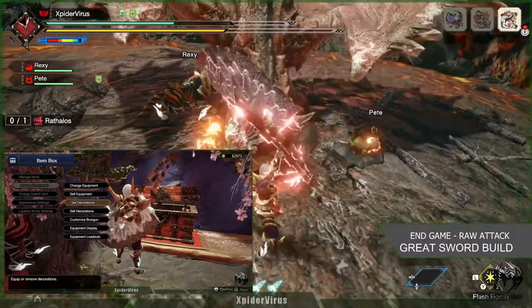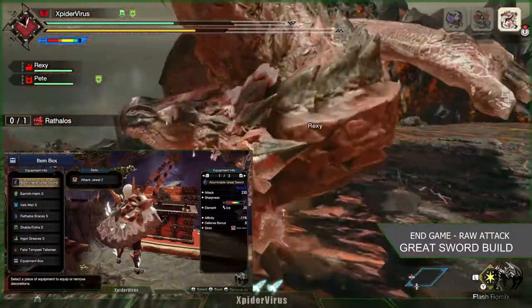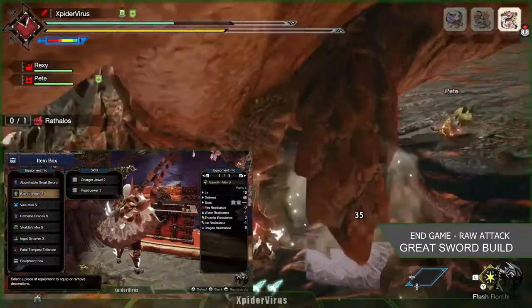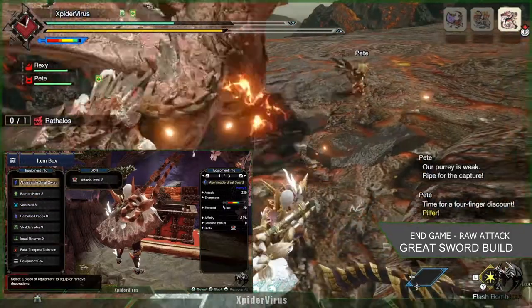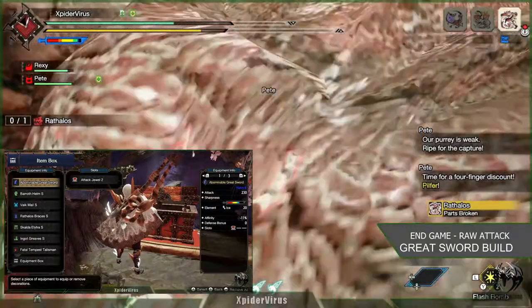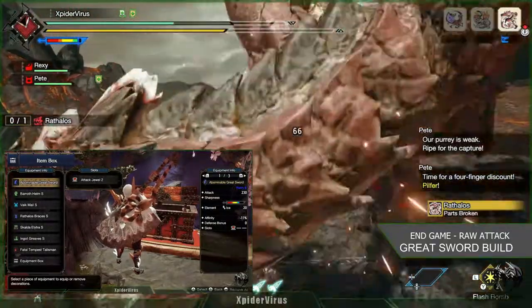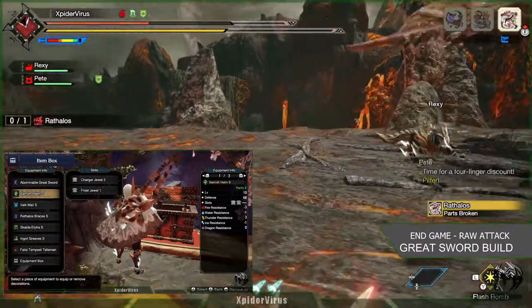Let's move on to the jewels I've used. All together I've used two Attack Jewels, three Charger Jewels — remember they slot into level 2 slots, so you're only going to have a few — and three Frost Jewels, as those are the only three level 1 jewel slots I had.